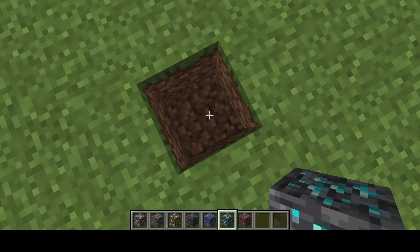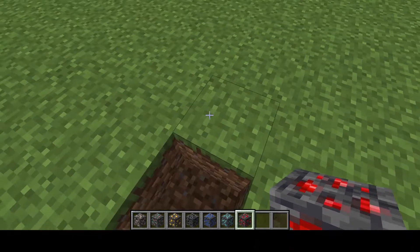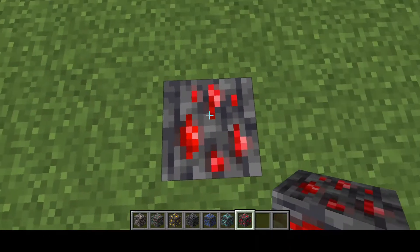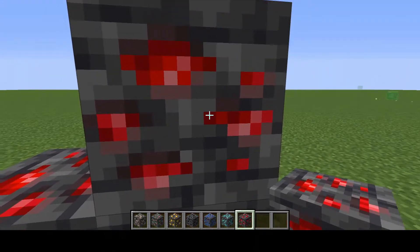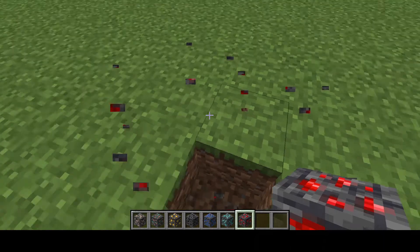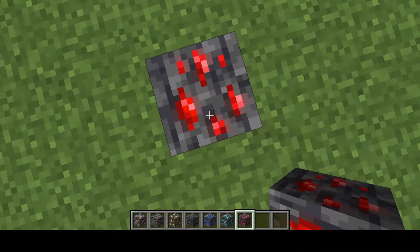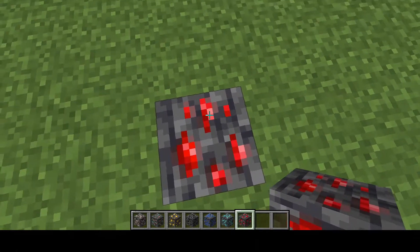And now we go up to deep slate redstone — that looks really cool. Oh wait, can you not make this one glow? It does look very cool though, very very light red.